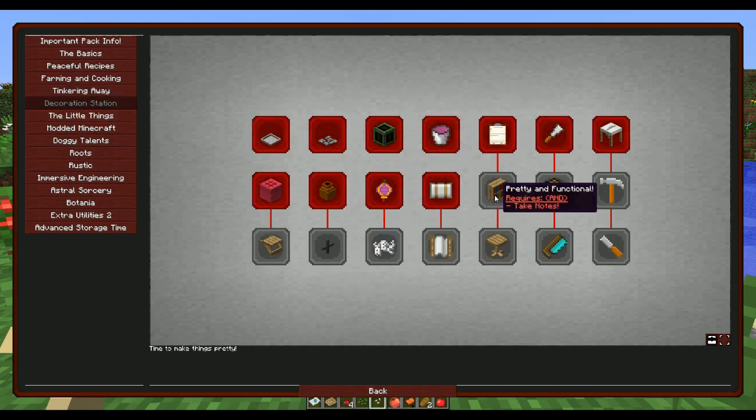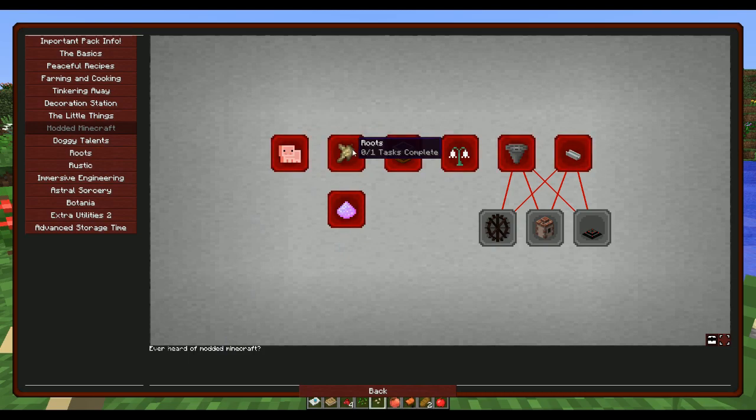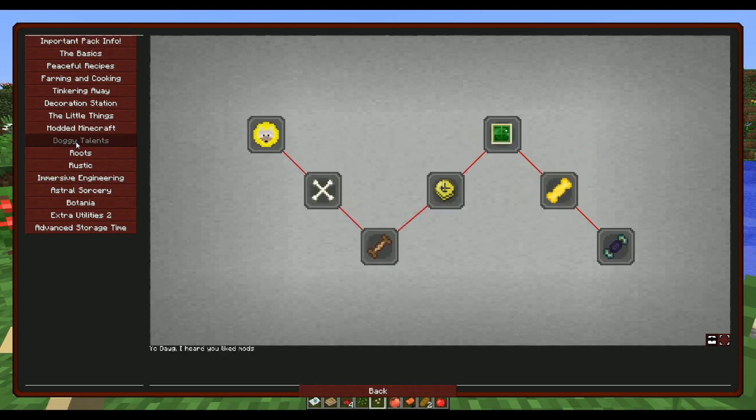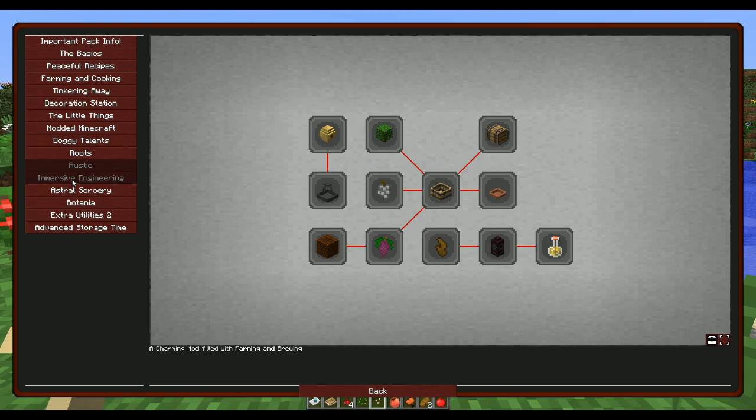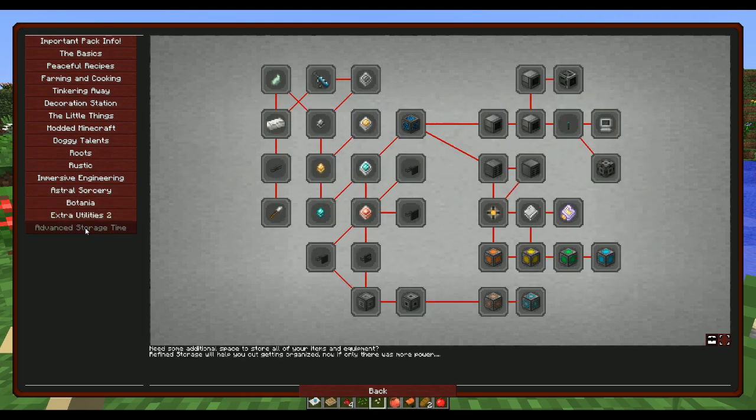There's a Decoration Station section, random small things from various mods, Inventory Pets, Roots, Astral Sorcery, Botania, Hopper Ducts, Ceramics, Magical Crops, Immersive Engineering, Rustic, and Extra Utilities. Also Doggy Talents, and Advanced Storage which is basically Refined Storage.